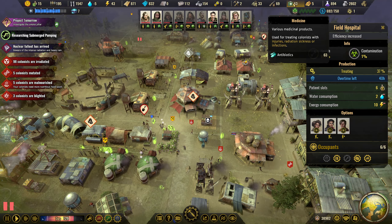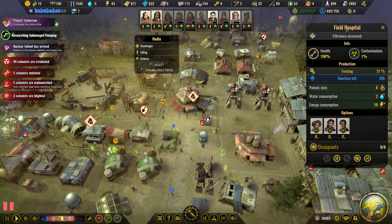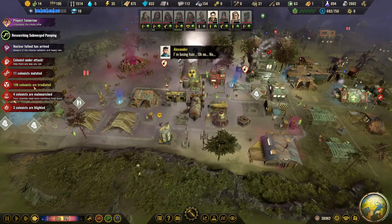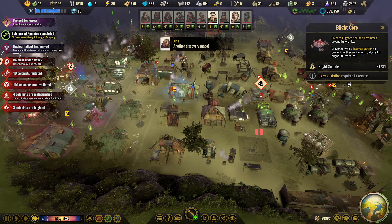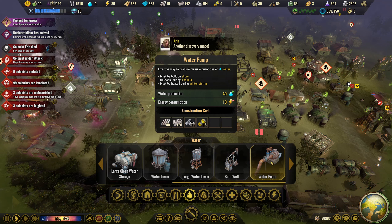Has he brought back our pills yet? There's someone coming back with some pills so I'm going to send these guys out. They are mutating and stuff, we've got to be careful. It is going down a little bit so that's good. Logging camp is done as well. The submerged pumping has been completed so let's take a look at this thing.